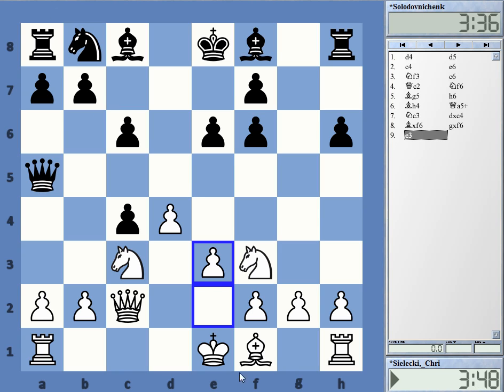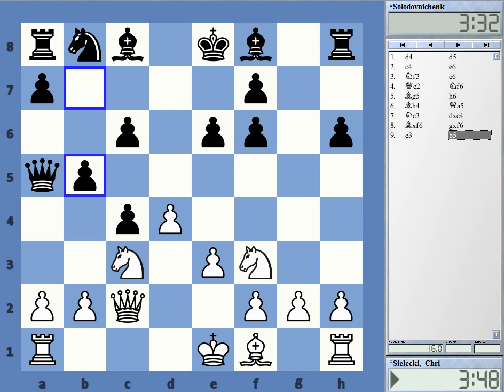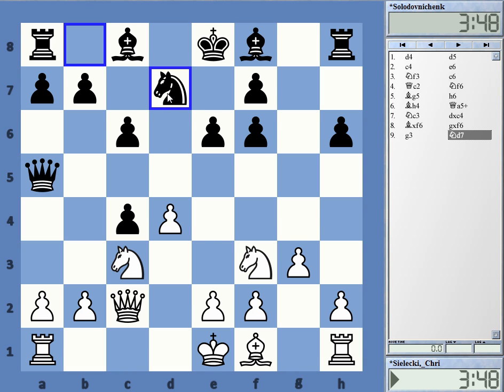I played g3, obviously preparing to fianchetto. With hindsight, maybe e3 is to be preferred — it has a big advantage over g3 in that it directly attacks the pawn, meaning Black needs to react and probably needs to play b5, weakening the whole queenside structure, especially the light squares. In the game after g3 it's not really necessary for Black to play b5, so perhaps e3 is a bit better. That said, my position was perfectly okay in the game.